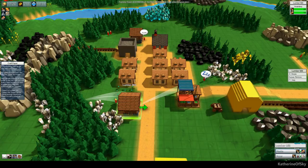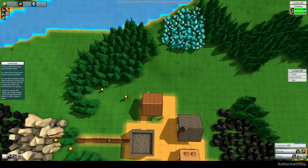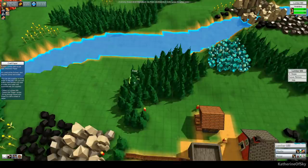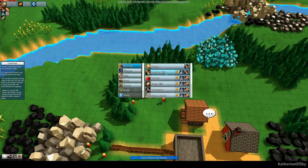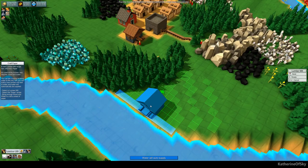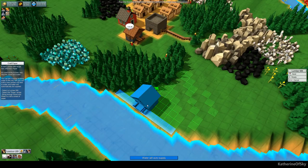We have a new recipe unlocked — the lumber mill can now make paper. If you put this next to water you don't have to transport water, which is highly advantageous. There's water here but a lot of trees in the way, so we're gonna need another lumber mill. We'll have a guy walking a long distance to do that building.